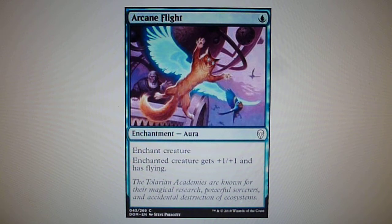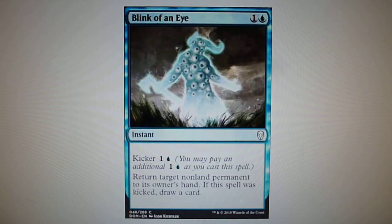The creature you enchant with Arcane Flight gets +1/+1 and also gains flying. Blink of an Eye costs one and one blue, and also has a kicker of one and one blue — you return target non-land permanent to its owner's hand, and if the spell was kicked, you also draw a card.